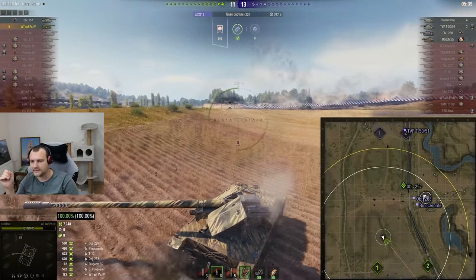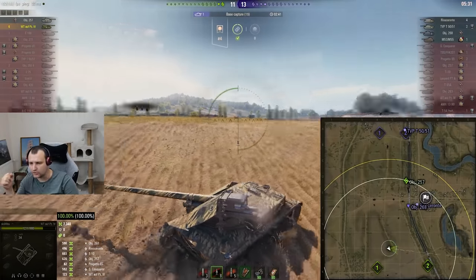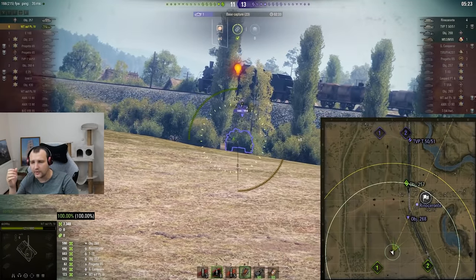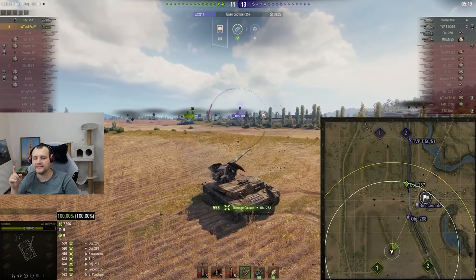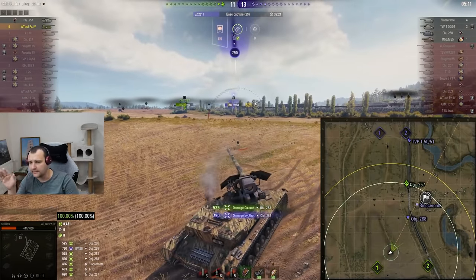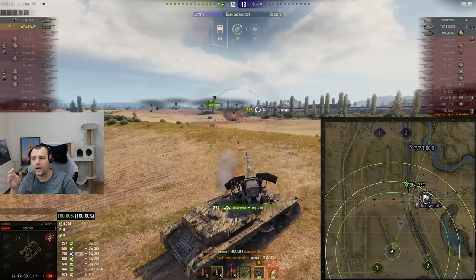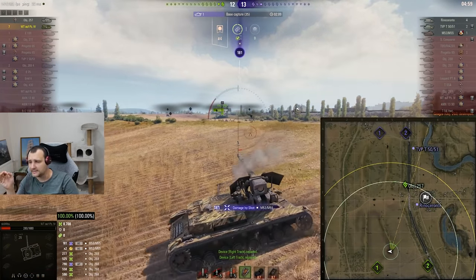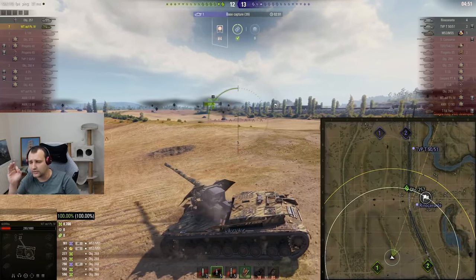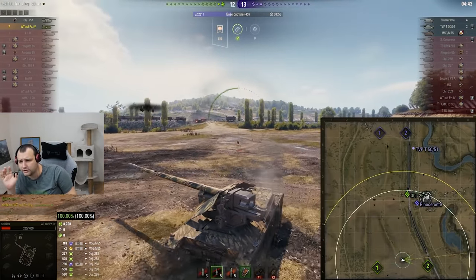Our friend is getting banged and it's unclear what the Object 268 or Rhino will do — but now it's clear. The 268 is making pressure towards us thinking he'll beat us, and I say: really buddy? Boom — one in the face, minus 500 damage. He's down to two-shotable for us which is very good. I took one for the team and I don't regret it, because now this guy can get completely finished off.